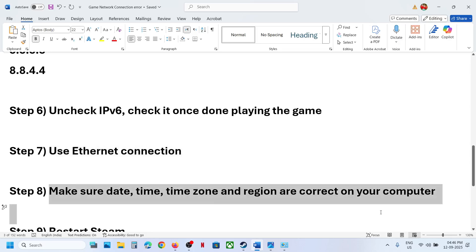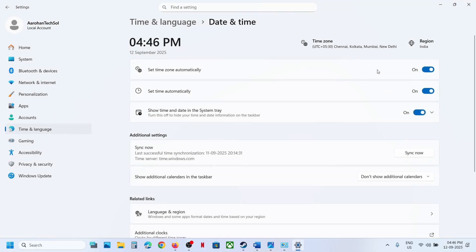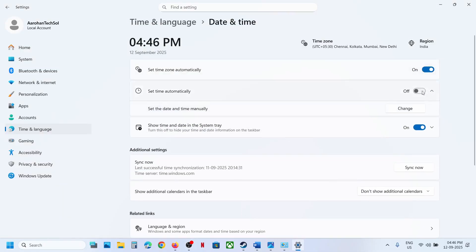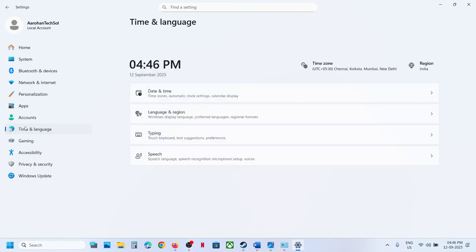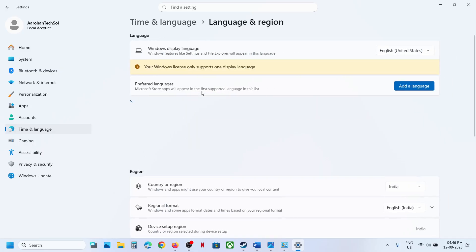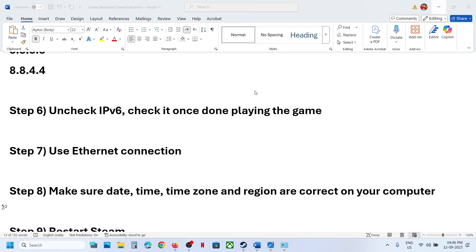The next step is to make sure your date, time, time zone, and region are correct. Right-click on the date and time at the bottom right, click Adjust Date and Time, and make sure 'Set time zone automatically' and 'Set time automatically' are both on. Click 'Sync Now' — if you receive any error in red, click it multiple times until you see a checkmark. Then go to Time and Language, then Language and Region, and make sure your country is selected.